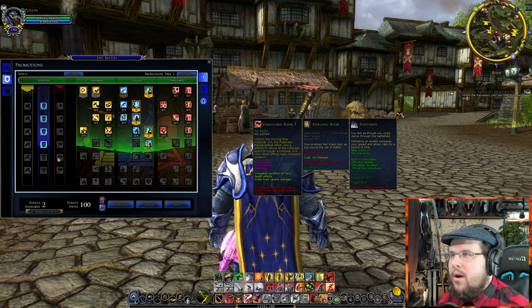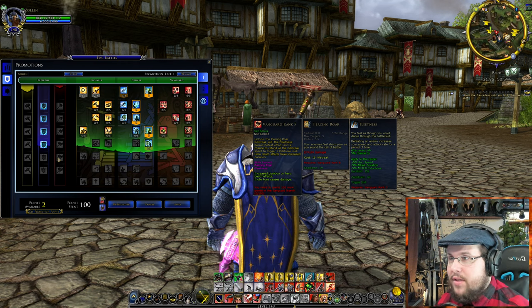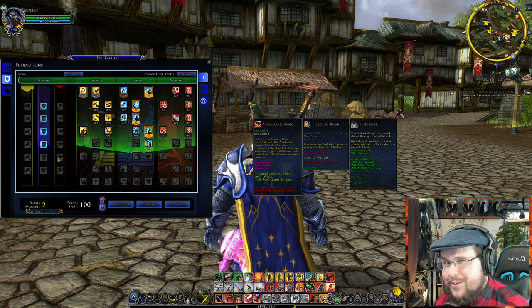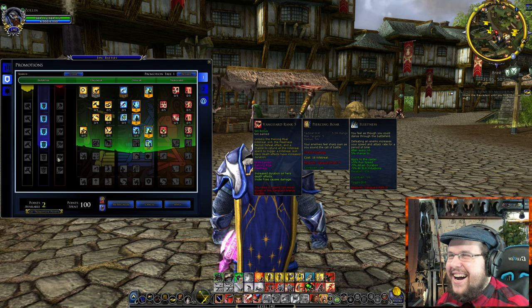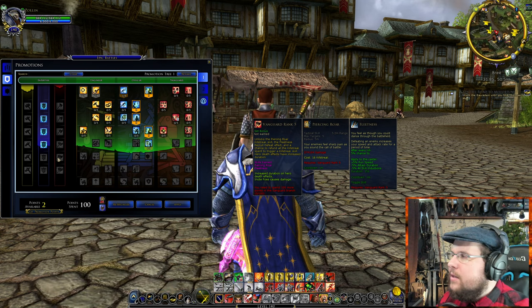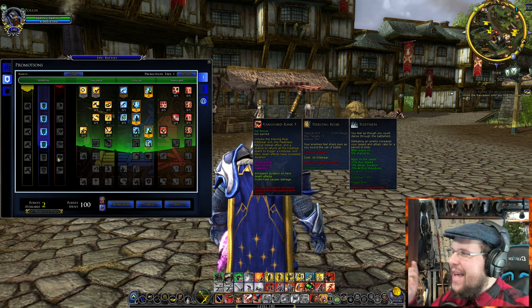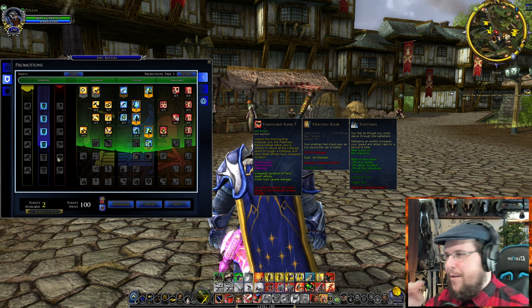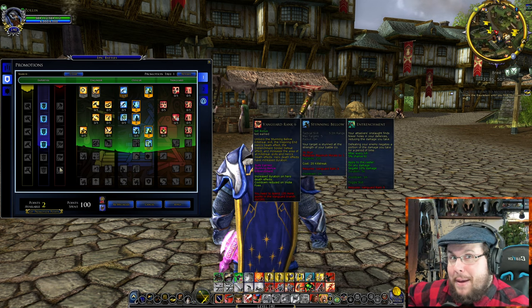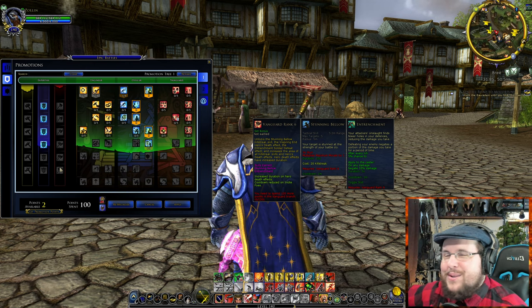One of the powerful abilities is Piercing Roar, which hits five targets and does 274,000 damage — you basically scream and kill everything around you. Very powerful! It costs 16 kill streaks to use, which I assume means you've killed around 16 enemy NPCs. I'll admit I've never personally used the vanguard tree, so if you know exactly how the kill streak mechanic works, feel free to leave a comment.